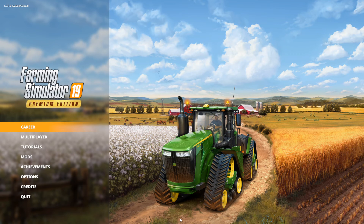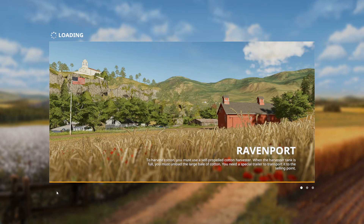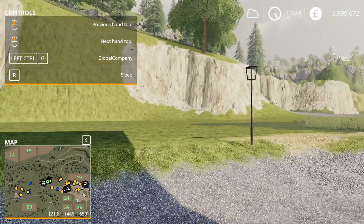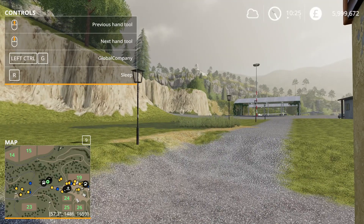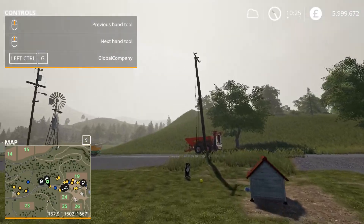Right, so here we are Bob. Just a little run through of the changes to the farm since the last update. Let's go into it and we'll take a wander around. Mud's in now, so that's the newer farm out. I think you've already seen this Bob. If you move the dog over here, I'll just take you for a wander around.